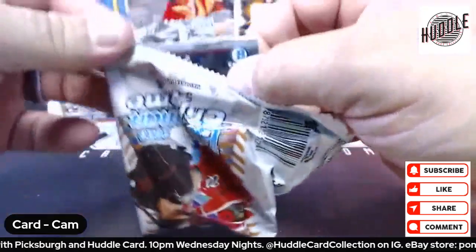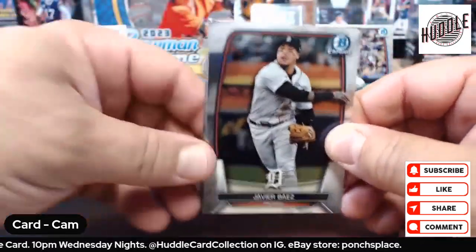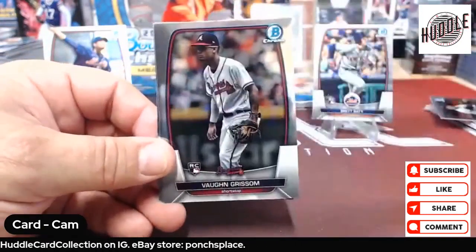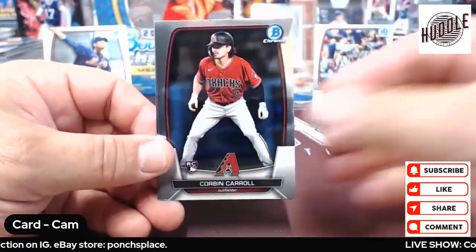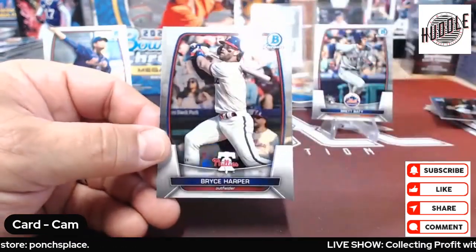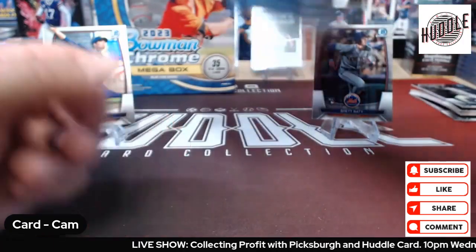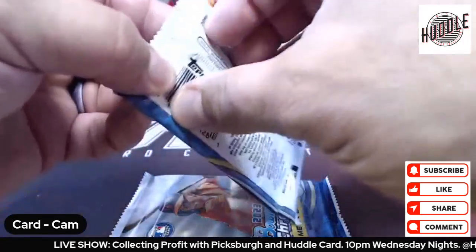Hope you're enjoying the World Series so far. Hobby bias — worst trade the Mets ever made. Tovar, Grissom, Corbin Carroll — that is a nice one — and a Bryce Hopper. Alright folks, the main attraction, the reason why we are here.